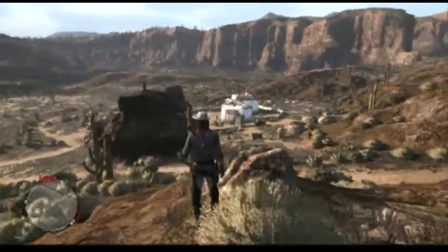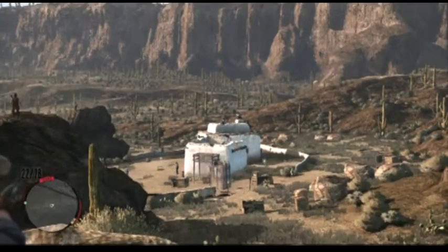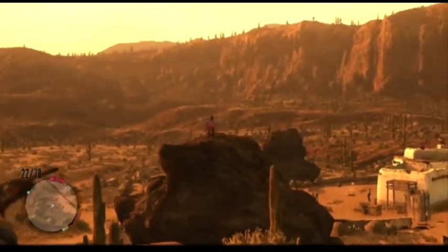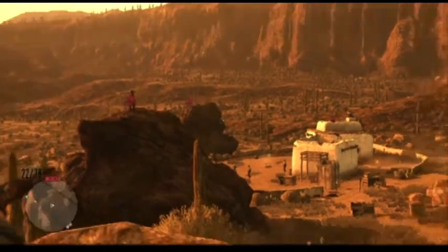The main three guys you want to take out for sure with your first Deadeye, before everybody comes at you, is the guy on the white roof, the guy on the close rock, and the guy on the far rock. You want to get those three for sure and then pick off some more on the ground if you can.